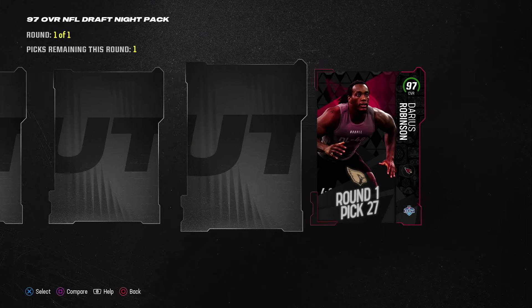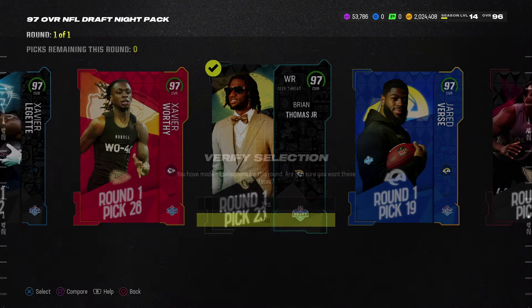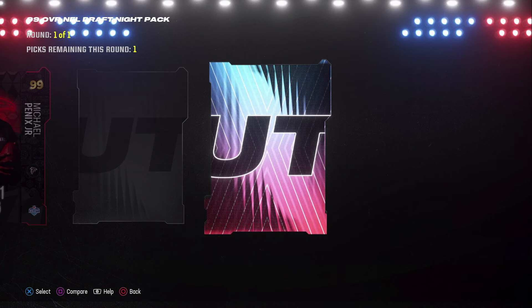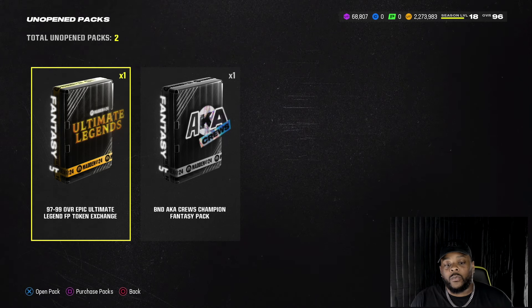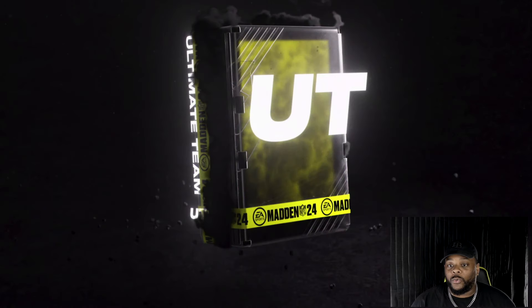Got some solid pulls, but those 99 overall cards — I pulled Pennix and sold them because his stats are horrible, so I'm sticking with Bo Jackson. Overall solid pulls, made a lot of coins and that was the main purpose. Also we got the 99 overall player we can add to the squad from the AKA cruise and the Ultimate Legend.